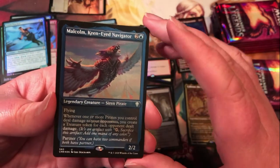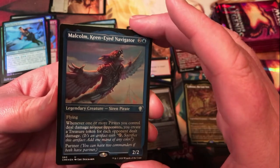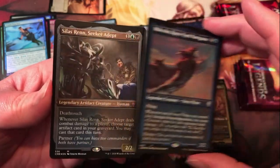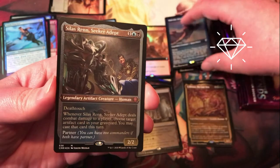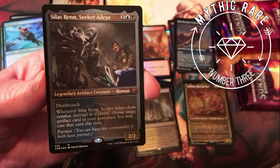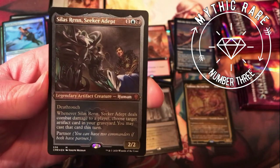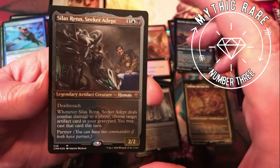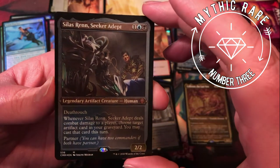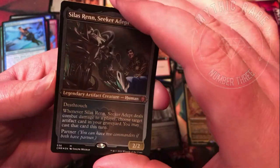Malcolm, Keen-Eyed Navigator — uncommon etched foil, on the pirate tribal theme. Silas Wren — our mythic etched for this pack. Whenever it deals combat damage to a player, choose an artifact card in your graveyard; you may cast that card this turn. Pretty cool, it's got death touch.